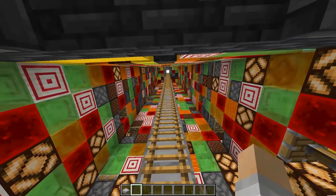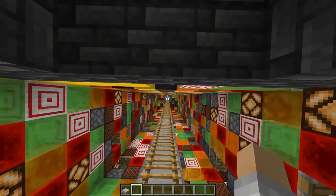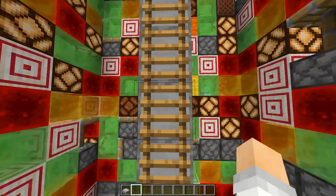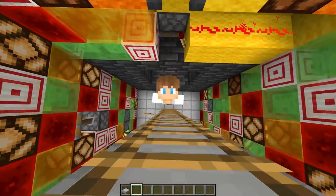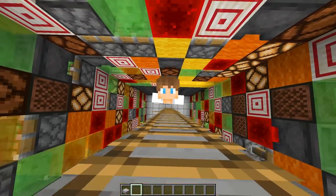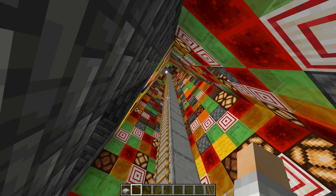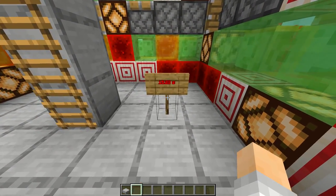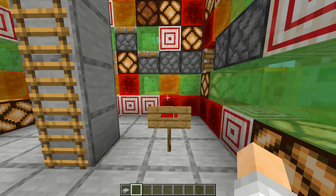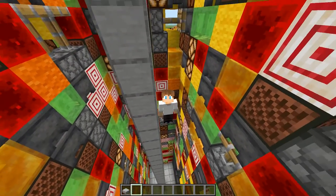That's right, this two-by-one design can take you all the way from bedrock to the build height without any problems. And speed? Well just look at this. This multi-faceted machine can do 36 blocks in 15.23 seconds, or 2.3 blocks per second. Okay, it might not be fast, but at least it's reliable.